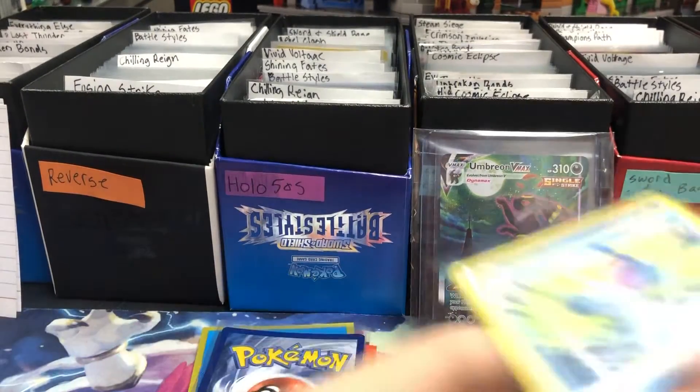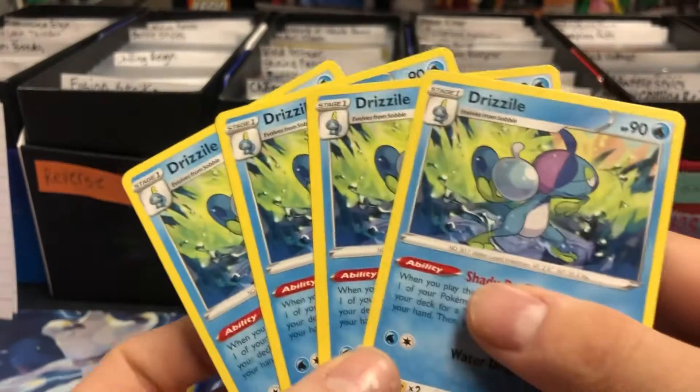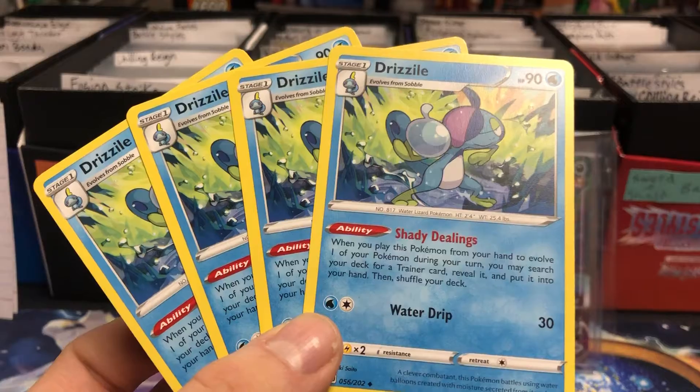Raichu — sold this for $1.99. And here are some of the uncommon cards I was telling you guys to look out for. These Drizziles here — I sold all four of these. You're not going to believe it — an uncommon card for $18.12.